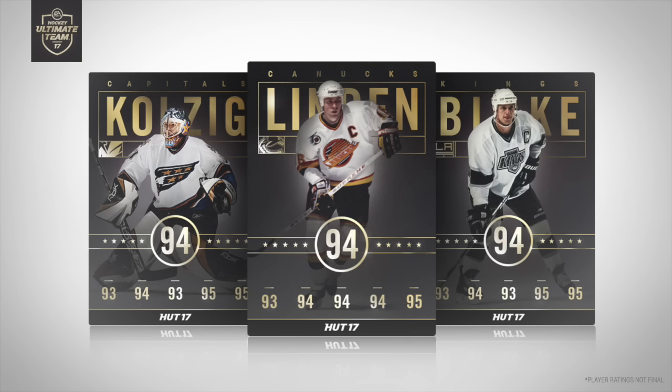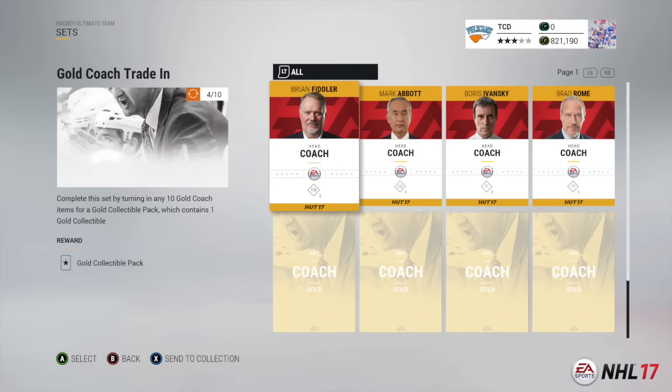Remember though: once you turn in the set, you lose all the players you contributed to it. So you have to decide — is it worth turning all those players in to get one really high-overall-rated card, or is it better to keep your whole team and maybe work up coins to buy that team again? The decision is yours, but the design on these cards is absolutely beautiful.